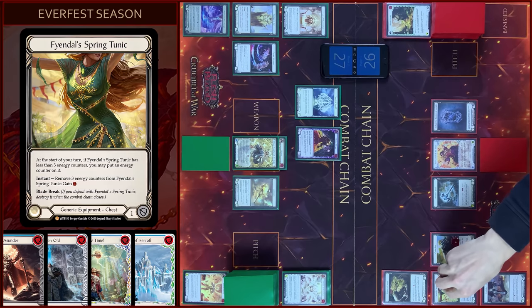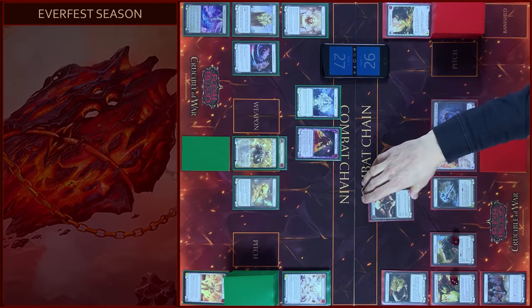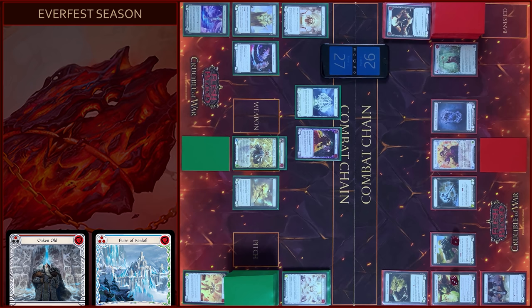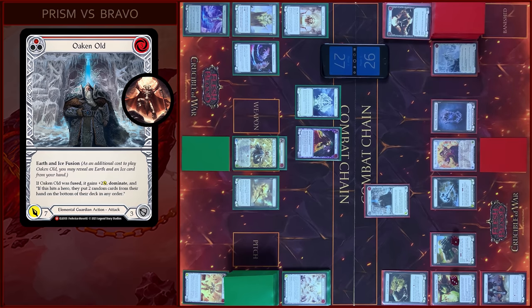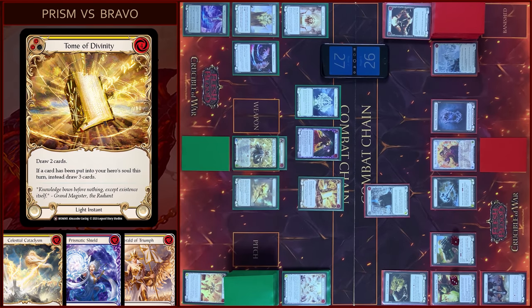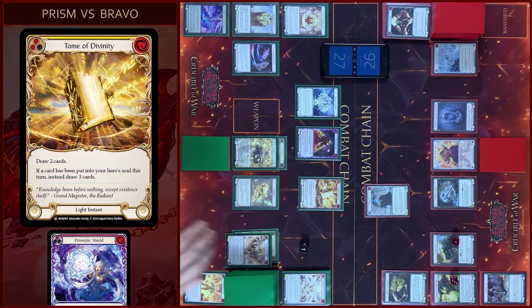Counter on Tunic. Then I will play Tira Sunder, pay. I will play Oaken Ult, attack your hero, pay — 8 damage with Dominate. In my prayer I will play Tom of Divinity, pay 1 floating, prior to you, pass, draw 2 cards.